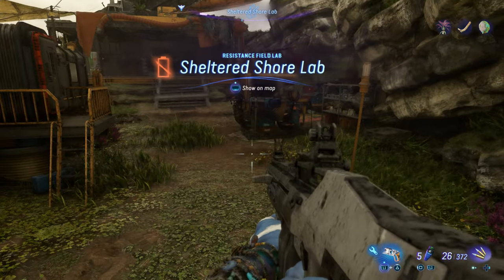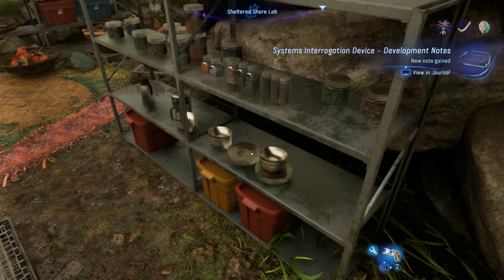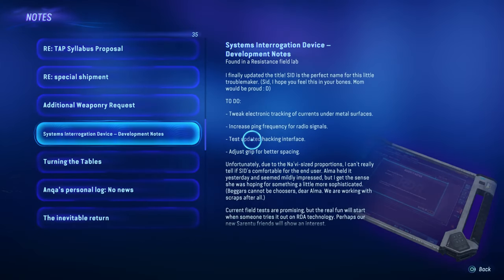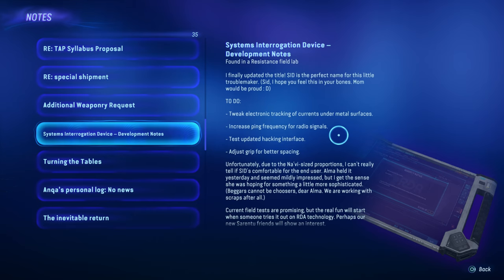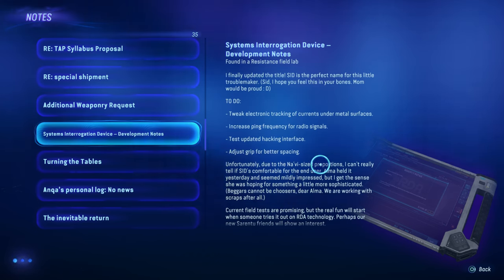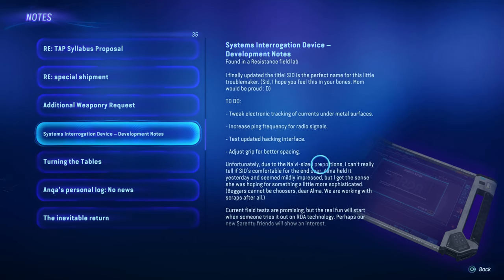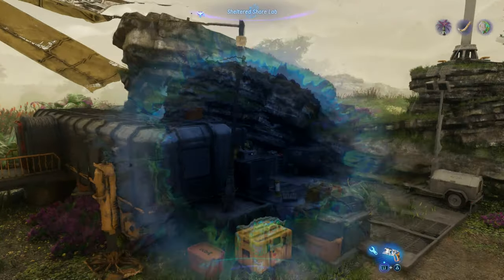This time it's the sheltered shore lab. And we have a log — a note. Systems interrogation device development notes, found in a resistance field lab. I finally updated the title. Sid is the perfect name for this little troublemaker. Sid, I hope you feel this in your bones. Mom would be proud. To do: tweak electronic tracking of currents under metal surfaces, increase ping frequency for radio signals, test updated hacking interface, and adjust grip for better spacing. Unfortunately, due to the Navi size proportions, I can't really tell if Sid's comfortable for the end user. Alma held it yesterday and seemed mildly impressed, but I get the sense she was hoping for something more sophisticated. Bankers can't be choosers, dear Alma — we are working with scraps, after all. Current field tests are promising, but the real fun will start when someone tries it out on RDA technology. Perhaps our new Sarentu friends will show an interest. I did, and I love my Sid. I forgot to get the spare parts at the last field lab, but whatever — we don't really need them.